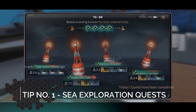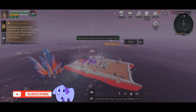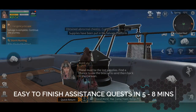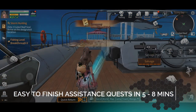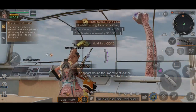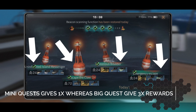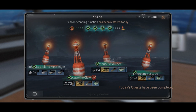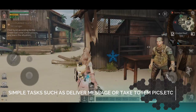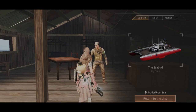Tip number one: Sea Exploration Quests. The sea map is new and huge, and it also comes with its own set of assistance quests which are very easy to do — you can finish them in barely five to eight minutes. It gives you four quests every day: three give a 1x reward and the last one drops a huge 3x reward. Overall you can make almost 40,000 New Dollars from these just by doing some simple tasks every day, like delivery, message, etc.